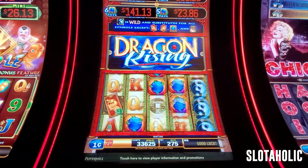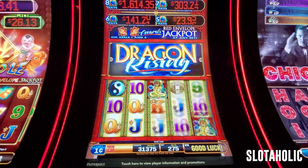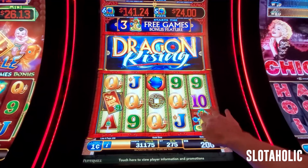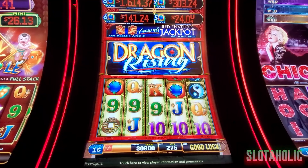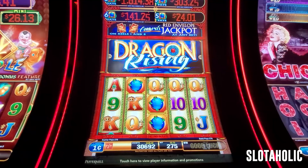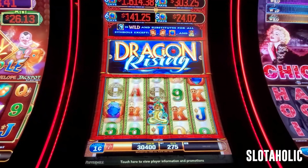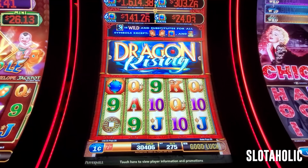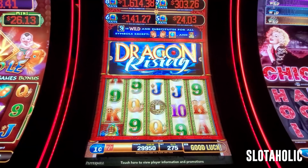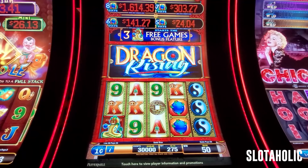That's our bonus feature. All right, come on dragons — come on, envelope, envelope! Oh, you tricked me, that would have been a hundred dollars. Come on, I know there's a random feature in here. Come on progressive jackpots or something — down $40.